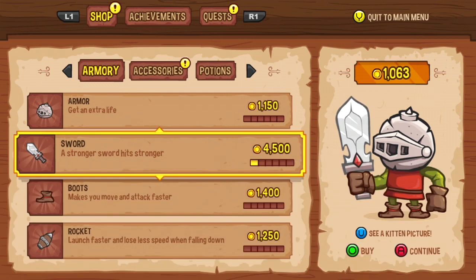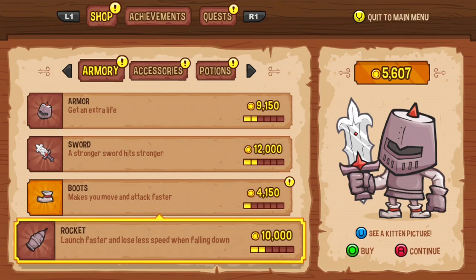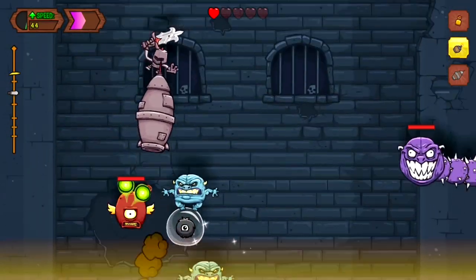Pro tip: Start out spending gold on a sweet, sweet sword. We felt an instant payoff from the sword as an initial investment, with perks from armor and rocket level ups in a close, but still satisfying second.